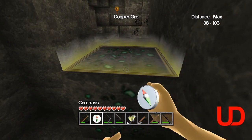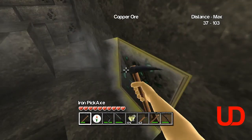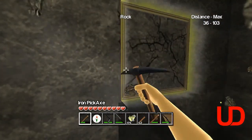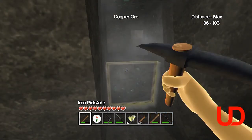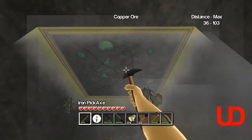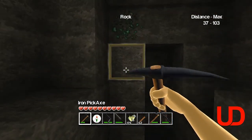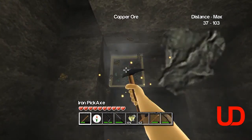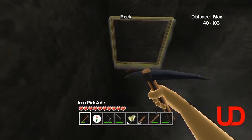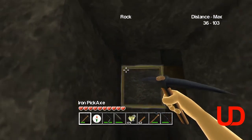They're everywhere. You know, Minecraft doesn't seem that scary anymore now. Loads of copper - copper everywhere guys. I might as well get it because it'll come in for crafting at some point. Gold has a use on this because you can make gold billets and diamond billets and stuff. I am going to make a diamond pickaxe and a diamond billet as fast as possible, because unlike Minecraft I do pretty good at finding diamonds on this.